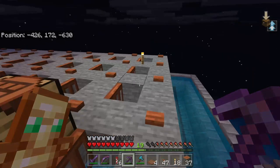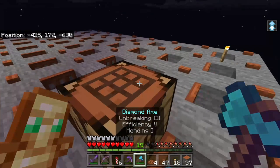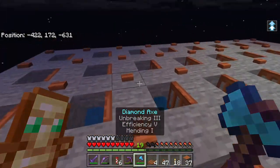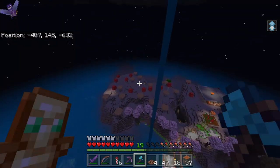All the trapdoors are open, all the buttons are placed. Now from here we need to make our next platform, and we're gonna need more stone again. But this will be the first platform for our farm.